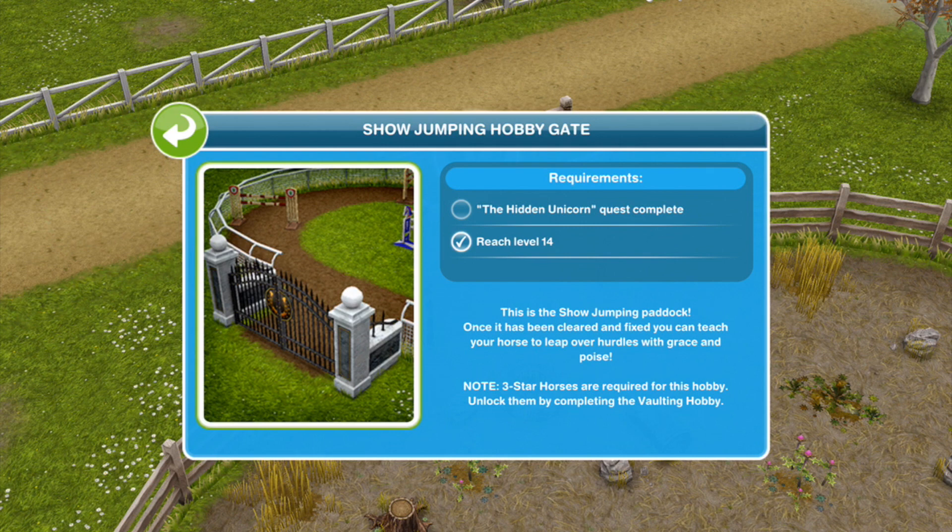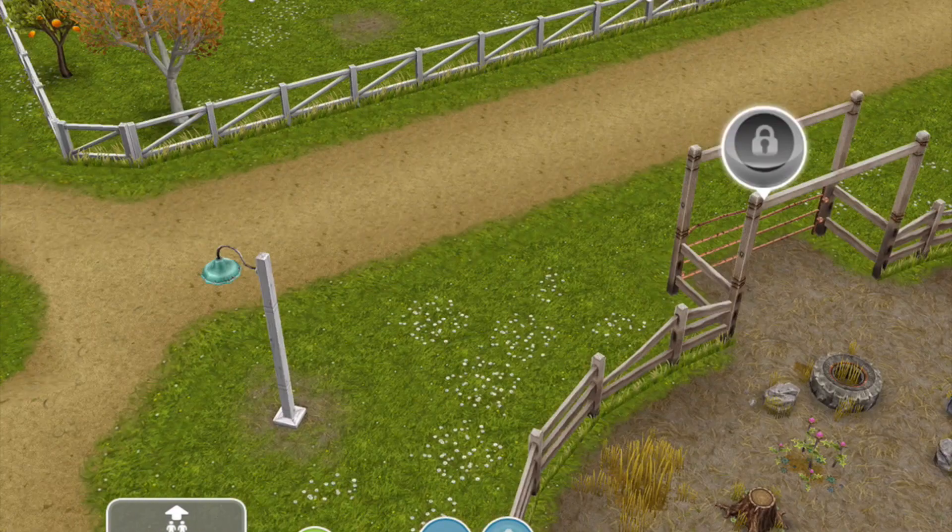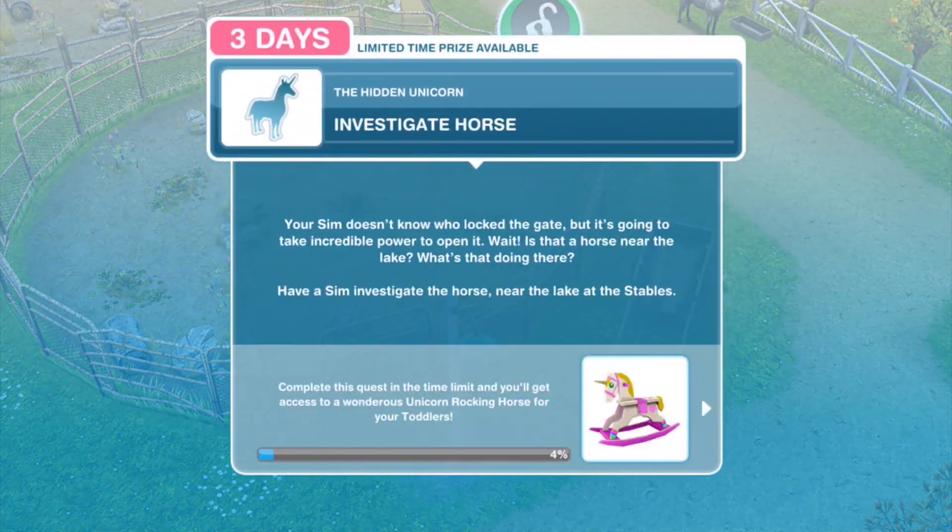This is the show jumping paddock. Once it has been cleared and fixed, you can teach your horse to leap over hurdles with grace and poise. Note: 3-star horses are required for this hobby — unlock them by completing the vaulting hobby. I feel like I definitely should have unlocked these areas already.